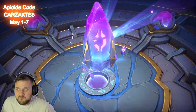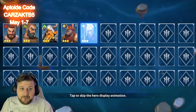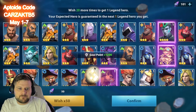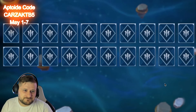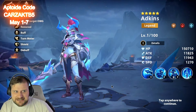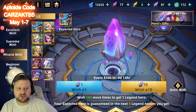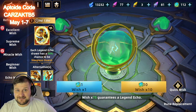The next guaranteed legend is the one I want, so we're going to do 77 pulls and hopefully get a double. I will be using my legend eyes on Adkins — she is 100% worth it. We're going to do 20 now just to get to that pity. And there it is — Adkins! It was guaranteed, but still, could there have been something extra hidden in there? Of course not.